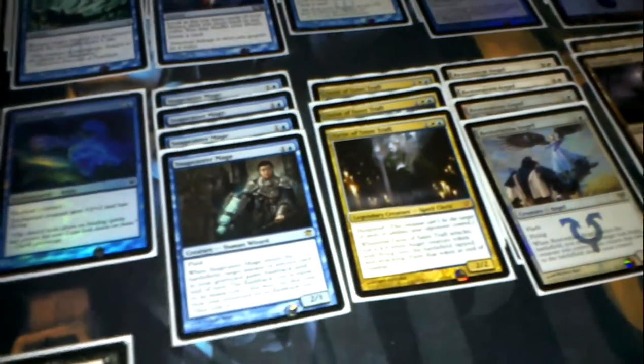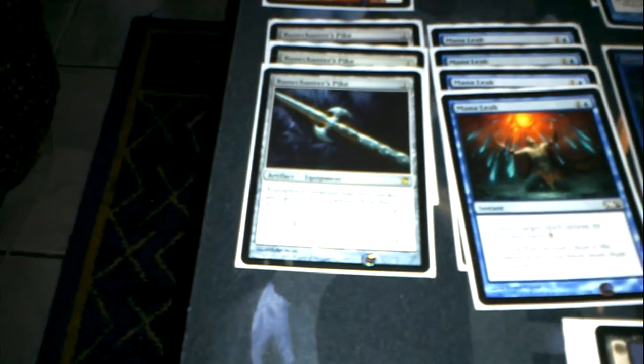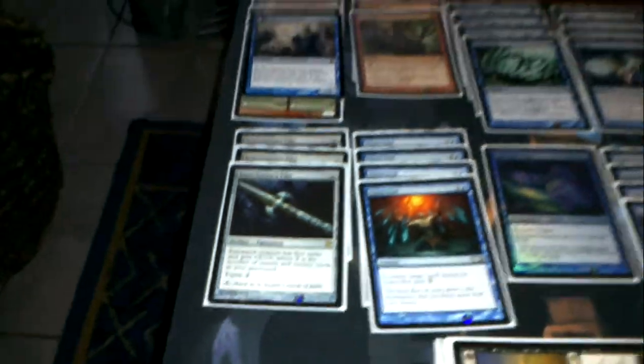The win conditions are Geist of St. Traft and Restoration Angel with Runechanter Spike. A lot of instants that buff the Runechanter Spike — as you know, it gives First Strike and X/+0, where X is the number of instants and sorceries in your graveyard. So it's pretty standard.